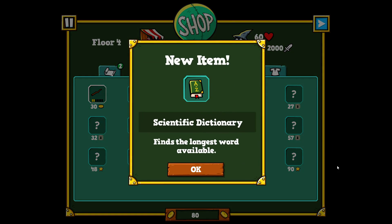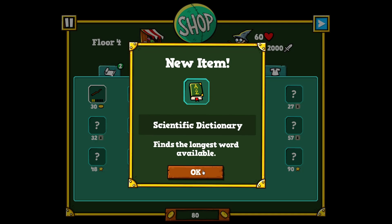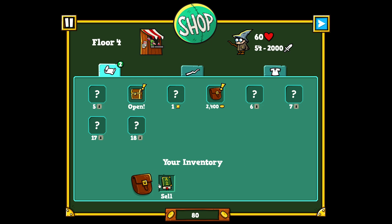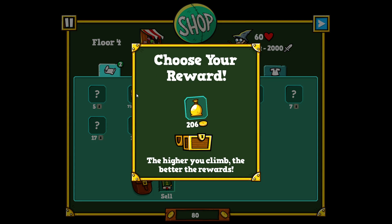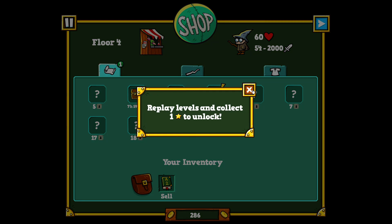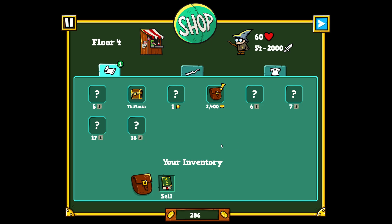First is going to be the shop. I have the scientific dictionary item that finds the longest word available. I can also sell items, claim rewards, buy bags, scrolls, and more. I'm not going to sell this one because it'll be useful. I'll open this reward chest — the higher you climb, the better the reward. I got 206 gold, and the next reward is in 8 hours.